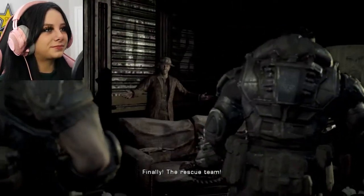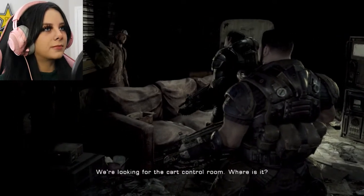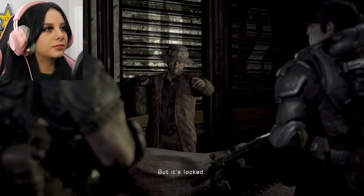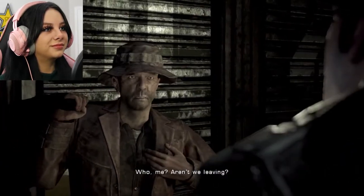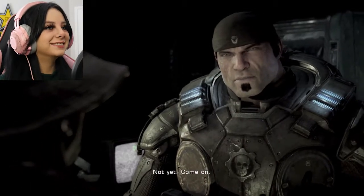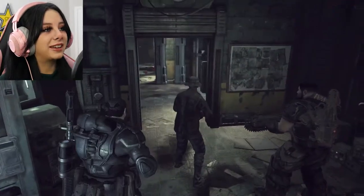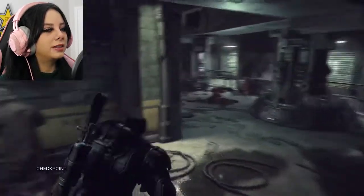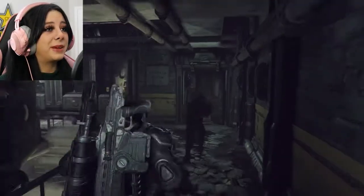We find a survivor: 'Dipshit! Finally the rescue team. What are you doing in here?' 'Waiting for you, I'm ready to go.' 'We're looking for the cart control room, where is it?' 'You have to get through that door but it's locked.' 'Help us unlock it.' So now we've got a guy with us — he's got a shotgun. He pushes the button and we made it through.